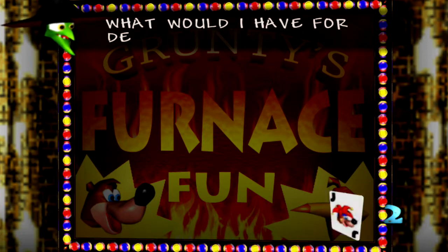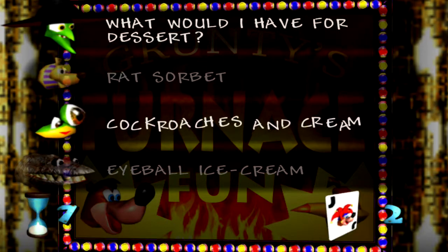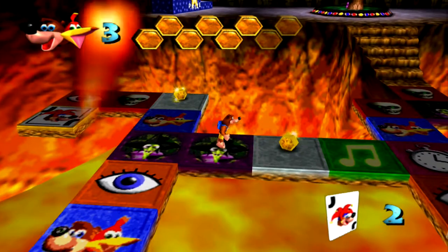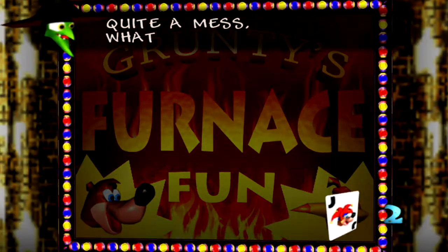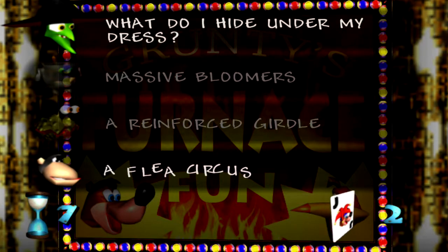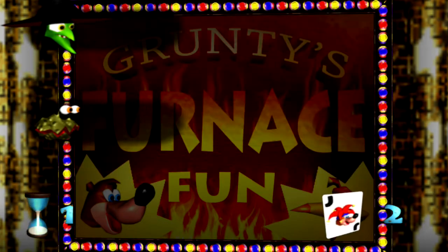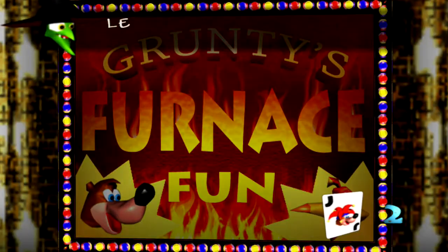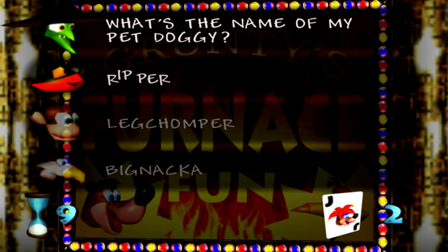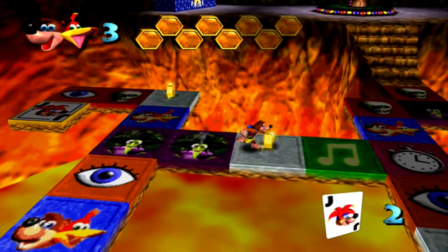'A little more, it wouldn't hurt — what would I have for dessert?' Rat sorbet, cockroaches and cream, eyeball ice cream. I think it was rat sorbet, but I can't say that with 100% confidence. 'I'm not pretty, I'm quite a mess — what do I hide under my dress?' Massive bloomers, a reinforced girdle — I think it's a flea circus. Or is it a reinforced girdle? Darn it. I think I've watched speedruns where I've heard some of these answers, so I'm having a tough time.